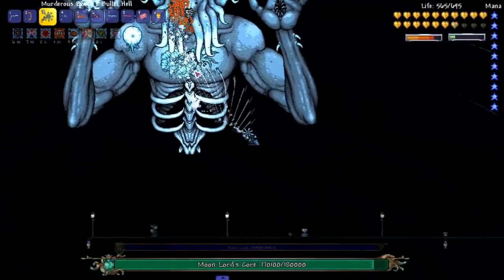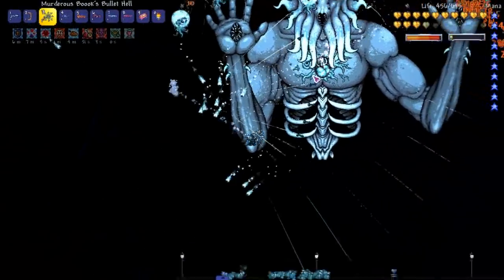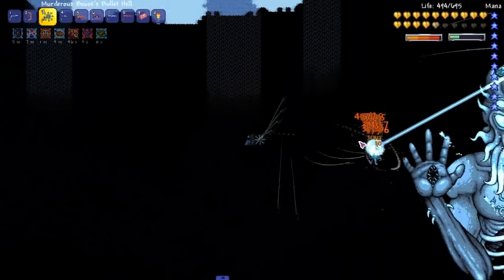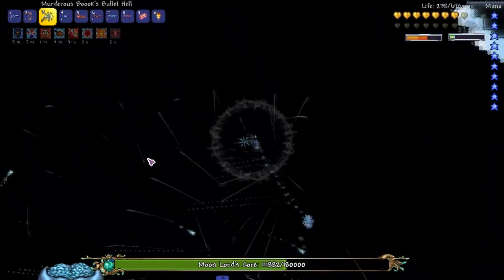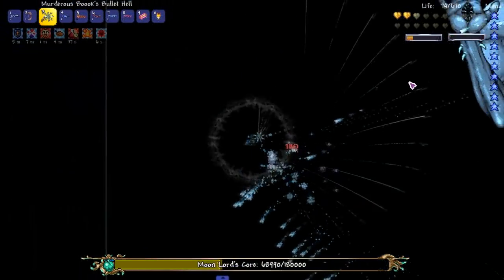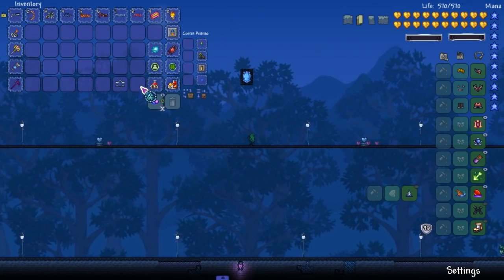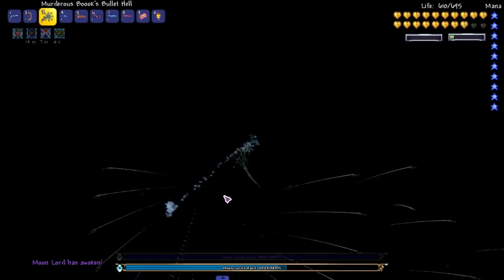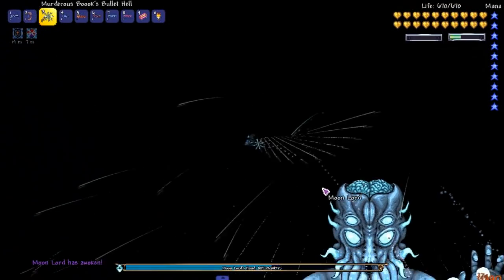We got to kill the core — the eyeballs too, all good, we have homing weapons. Slight problem, I'm almost dead. Just don't get hit. Oh my god — all right, let's pretend that last clip didn't happen. Let's do the real run back, we're not gonna take damage.